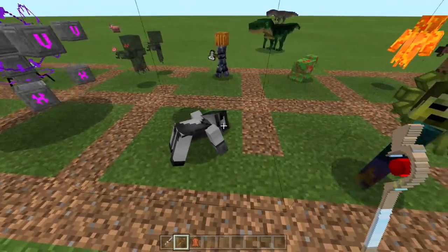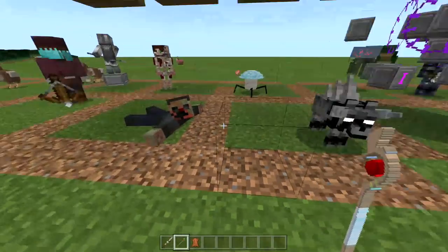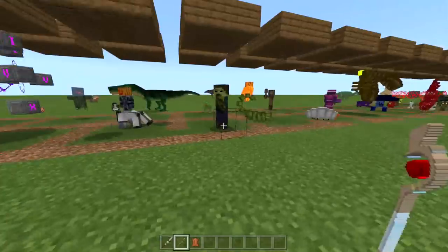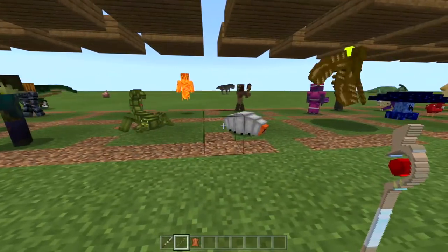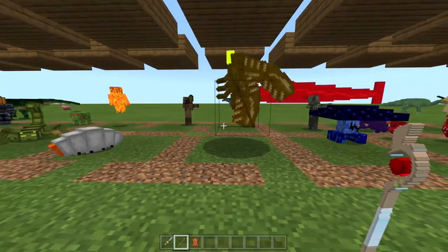This one is creepy — he's upside down, crawling on his back. And then there's this guy right here; he's on the ground and he crawls towards you. It's just insane. If you guys want any of these mobs in your world, go ahead and follow this tutorial.